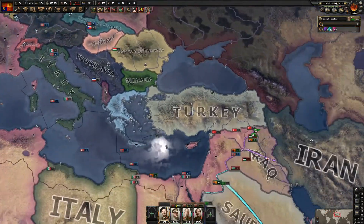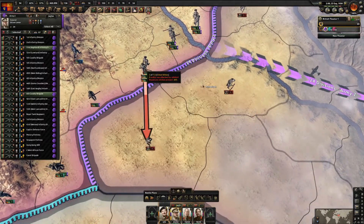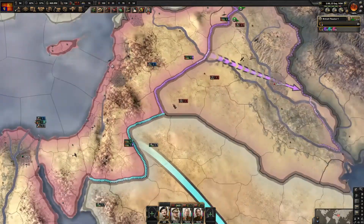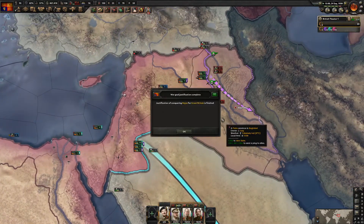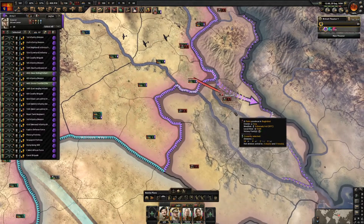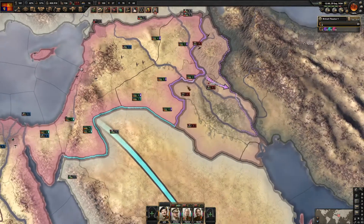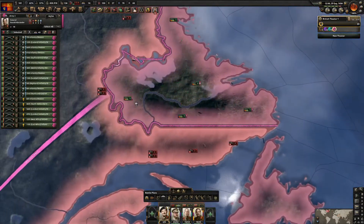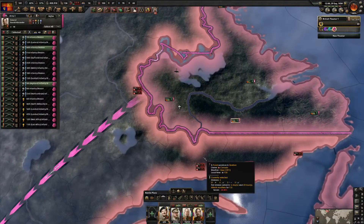We're breaking Iraq easily, so just go straight for the capital. The troops are getting deployed to the Canadian border and I'll start attacking - it's important we pin them.